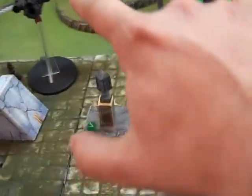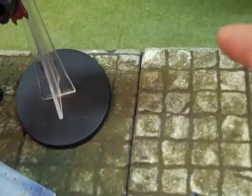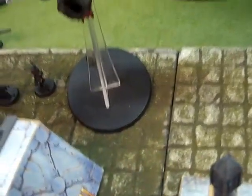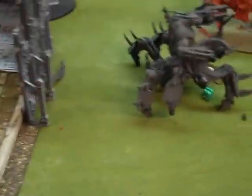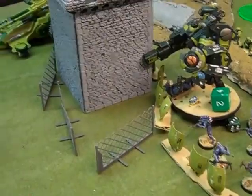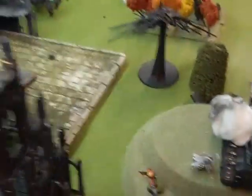Turn five for Orcs and Tau: the Dakkajets did Waaagh! moves — one waaghed on the surviving Demon Prince and did one wound, the other waaghed on the other Demon Prince and killed him. That was our Warlord, so they got a Slay the Warlord point. Shooting across the board from Longstrike and the Riptide was unable to wound anything. Relatively ineffective shooting overall.